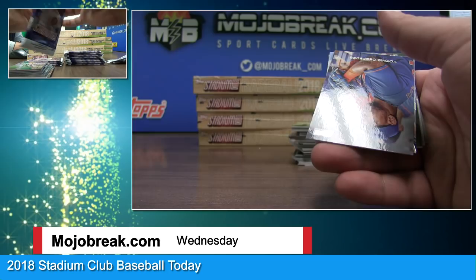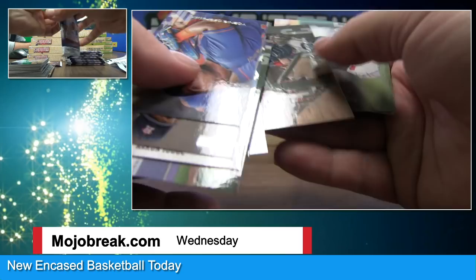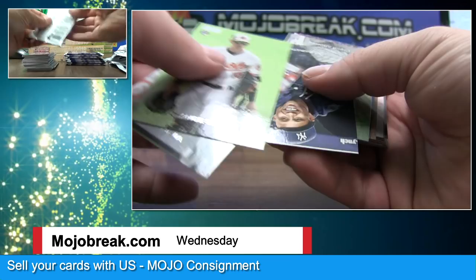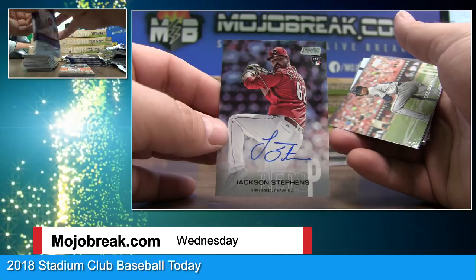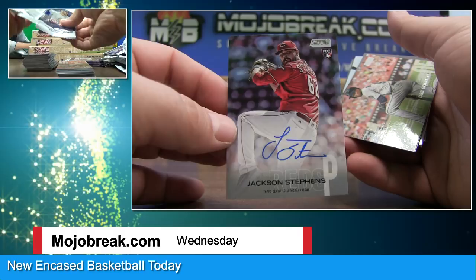Robinson Cano blowing a bubble around the base — thinking about how he can beat a steroid test. Aaron Judge, JD Martinez, Jake Arietta. Or thinking about how great the steroids were — just a little bubble. Seems like the Mariners are getting there. It's a lot easier to deal with now. And Jackson Stevens auto — sounds like a president, still a politician. I just love the interesting photography; you can kind of create stories about it. Jackson Stevens.